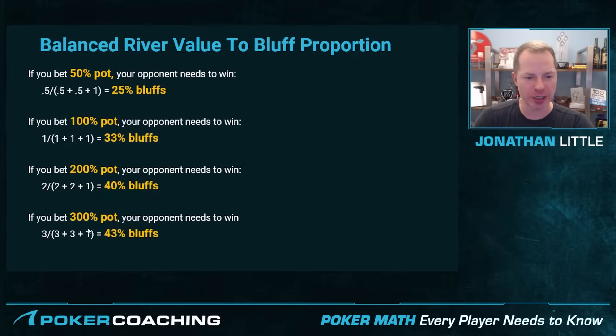As you bet larger and larger, notice you actually get to have more bluffs in your range, and as you get to have more bluffs in your range, you get to play a wider range in a more profitable manner, which is really good. This is why I see a lot of the best players in the world often using very big bet sizes on the river. If you bet 200% pot — two times the size of the pot — you get to have 2 divided by 2+2+1, which is 40% bluffs. And if you bet 300% pot, you get to have 3 divided by 3+3+1, which equals 43% bluffs.